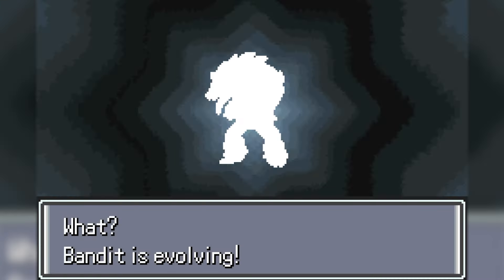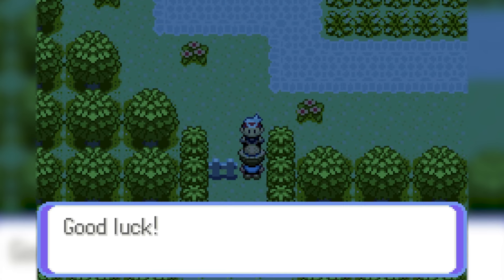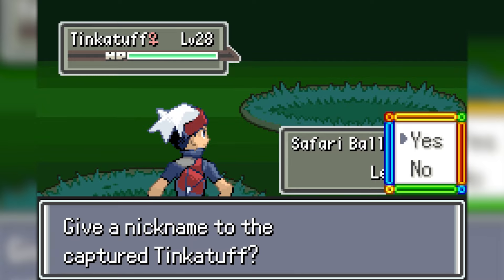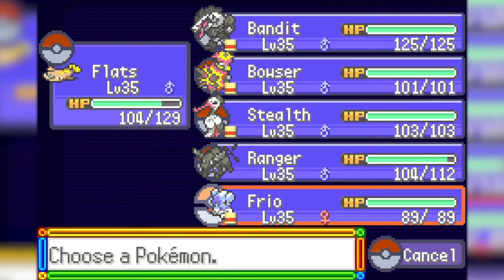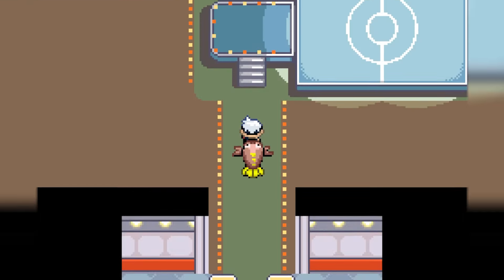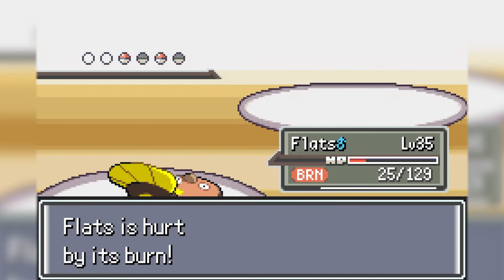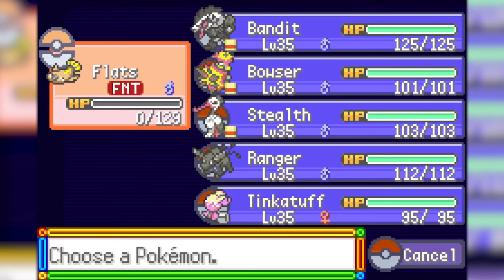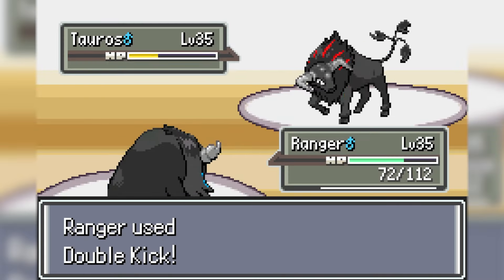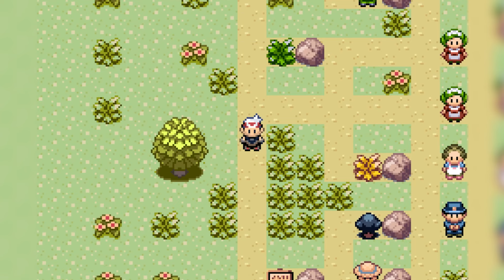I eventually evolve my Linoone into Obstagoon, then enter another catching contest. In this catching contest I needed a Pokemon with the highest attack stat and I chose Tinkatuff, which did not win me the contest, but I was able to add it to my team and swapped it out with Cubchoo. Up next is a simple rest area before challenging Gym Leader Flannery again. My Stunfisk takes out her Larvesta and Camerupt with Mud Shot, but then gets taken out by Salazzle. My Obstagoon defeats the Salazzle and my Paldean Water Tauros takes on her Paldean Fire Tauros. All I lost was Stunfisk there so I'm not too upset.